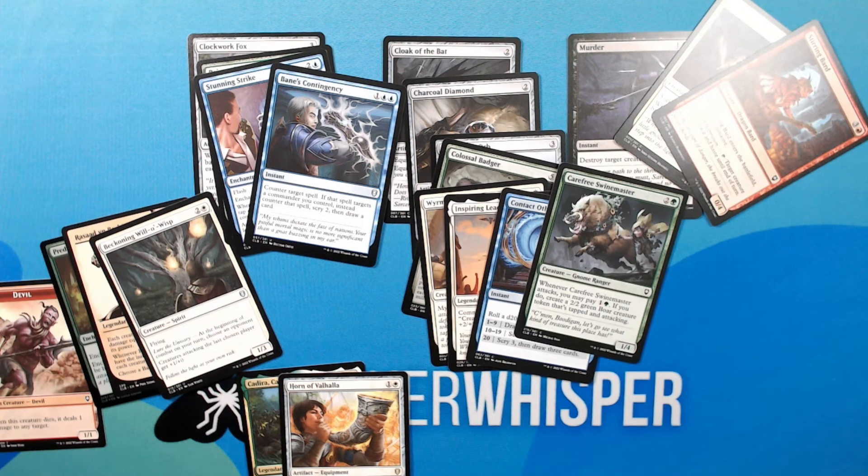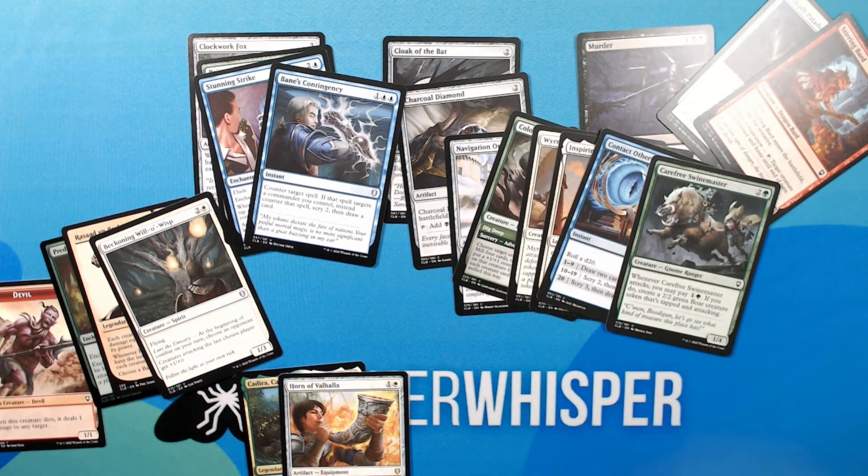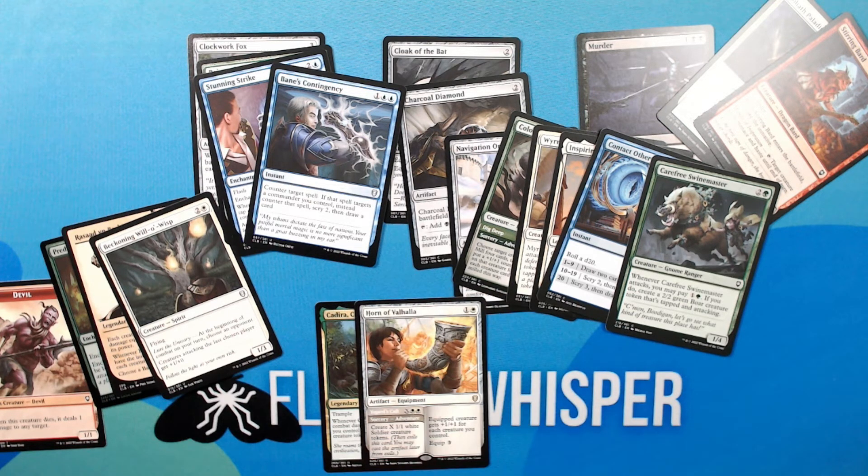The Carefree Swine Master can also create tokens. But I think I'd be happy picking up a rare and a potential commander here, so I'll take those and then shuffle up the remaining cards and lay them out for the next player.